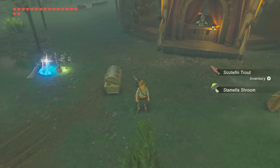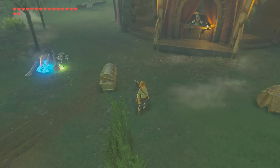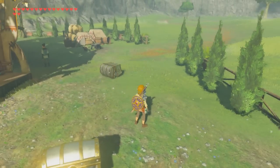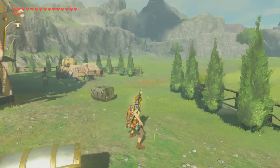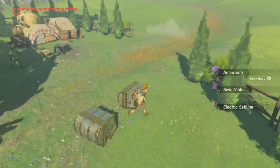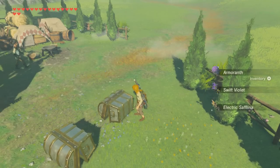I did not go fishing at all apparently — I didn't collect any fish based on those messages. Next up we're gonna do Princess Zelda. We activate the amiibo, and we get a bunch of flowers and a chest. Let's see what's inside — an opal. Not too bad.